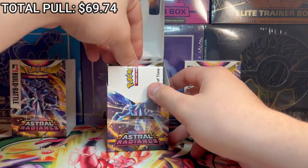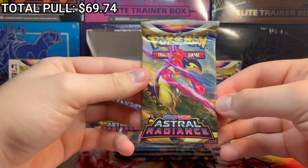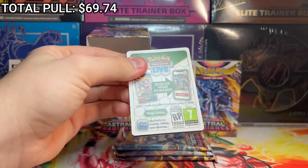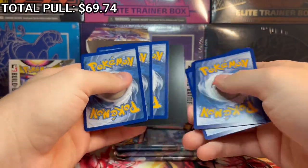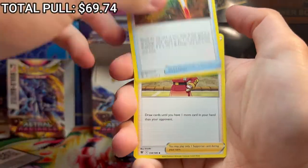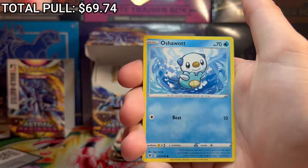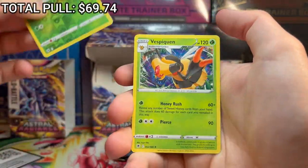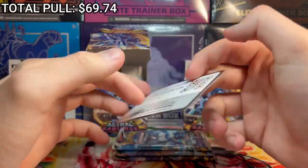Box number two - let's hope our luck is anything like it was for box number one. First pack: Typhlosion with the purple flames, Hiyushion form I believe. V-Star, Togetic. Gusty Pickaxe, Rowlett, Bronzor, Oshawott, Hoot Hoot, Cricketune Reverse. And on the end you got Vespiquen Non-Holo. I guess a white code card doesn't really mean you're guaranteed a hit anymore.